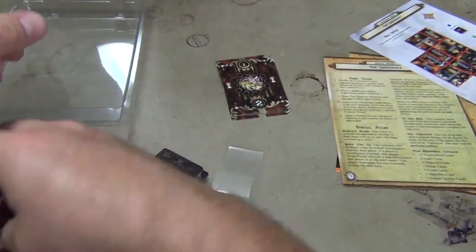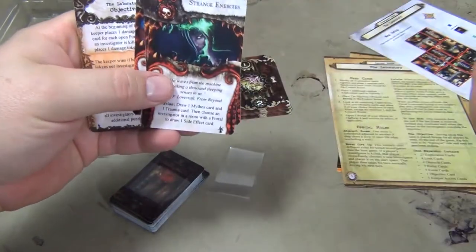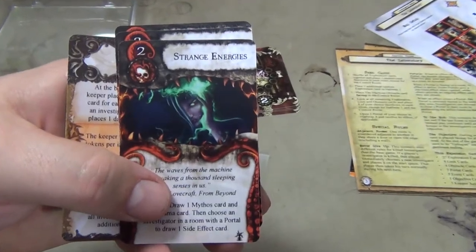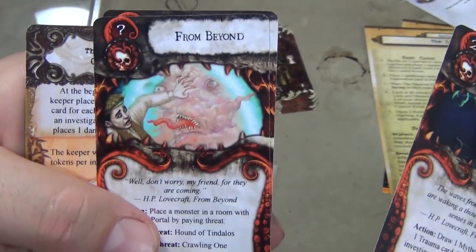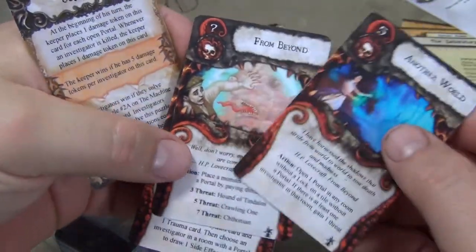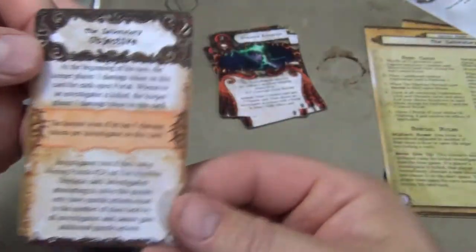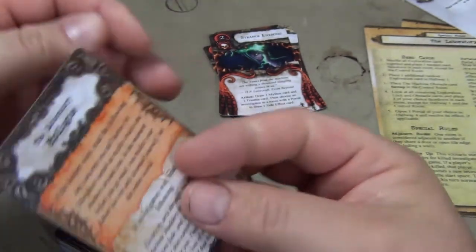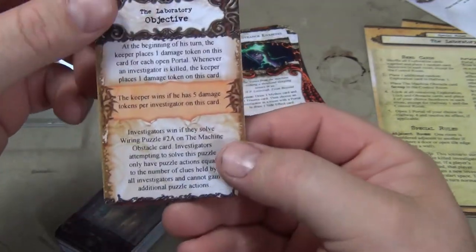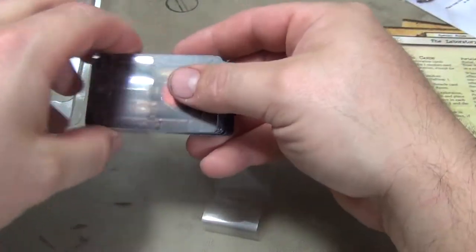You have some new keeper action cards: a Strange Energies card, a From Beyond the Corner card, and an Another World card — those are double-sided. Then the last large card is an objective card, which has the objective on one side and the Laboratory Prologue on the back side.